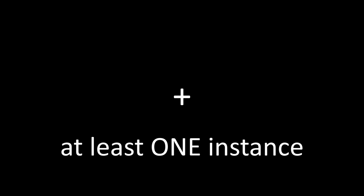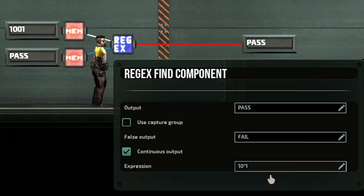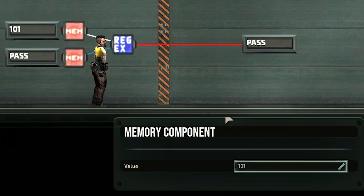This next symbol is very similar to the previous one, but the plus sign is more restricted — it accepts at least one character or more. This is useful in situations where you need at least one character. Back to our 1001, if I change the regex and put a plus instead of an asterisk, this will pass because we have at least one zero in our input. If I change the input to 101, this should still pass, and it does, because it has at least one zero. The only way this fails is if I remove that zero altogether.